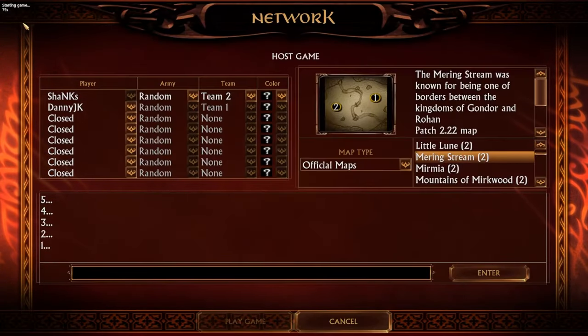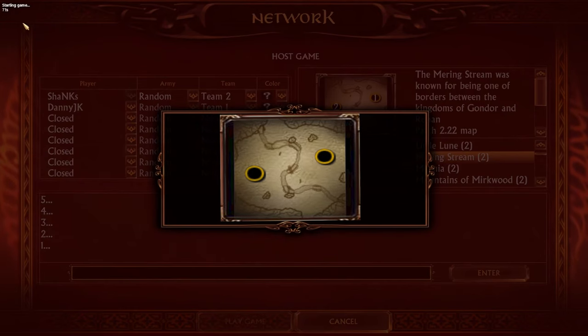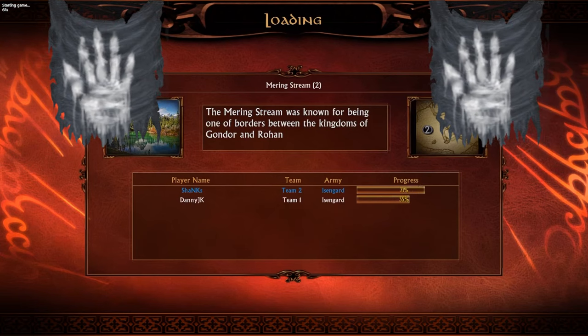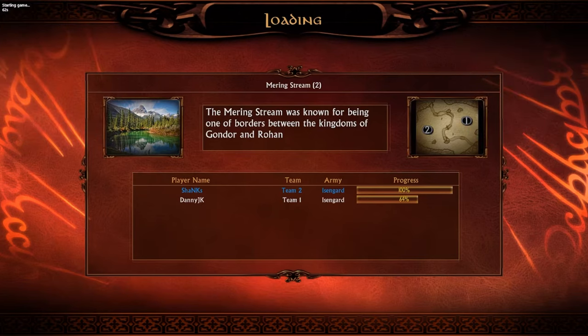Welcome to the online arena for BFME 1 on patch 2.22. On the map Mering Stream, we're going to be playing a 1v1 — Random against Random — and it's going to turn into an Isengard mirror match. I have a different way of playing Isengard mirror matches, and hopefully this will be educational for you guys on how to play Isengard mirrors on a map like this.